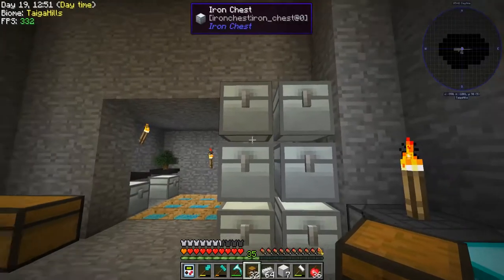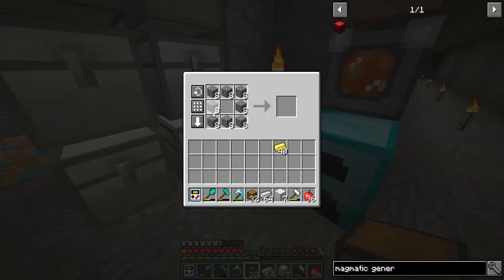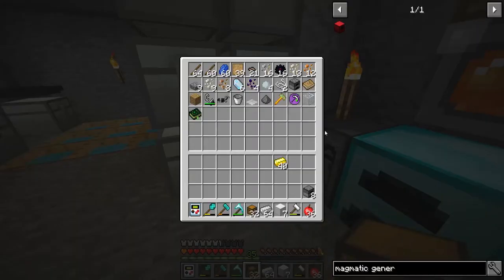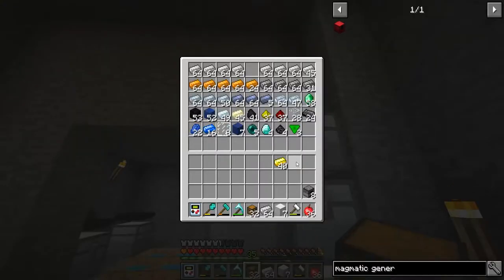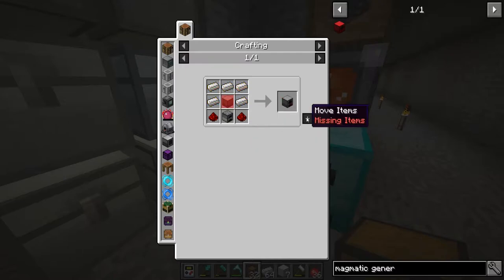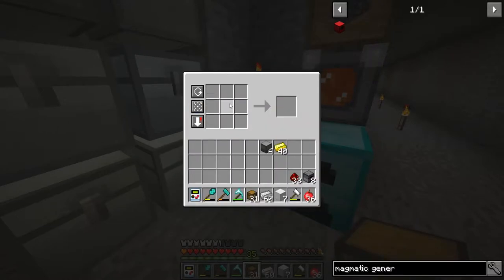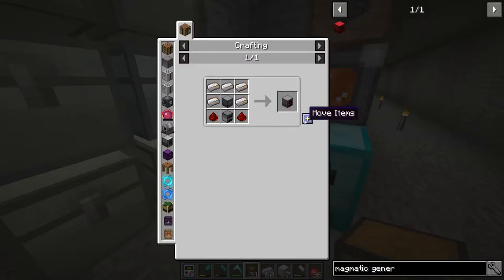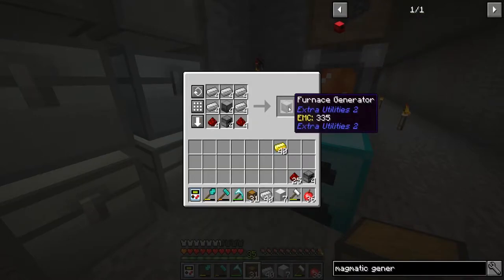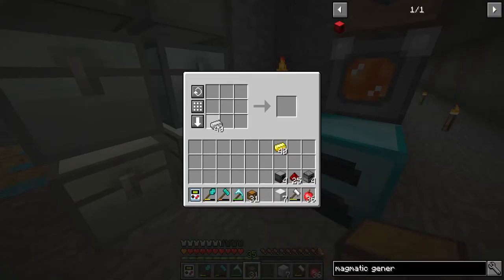So we need to make a redstone furnace first of all, which is pretty simple. There we go. And we're going to need redstone — we have a little bit. So that makes four, okay. We can make that.